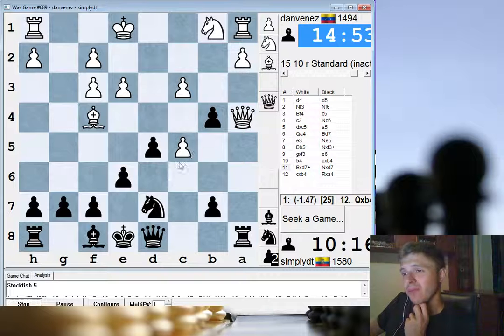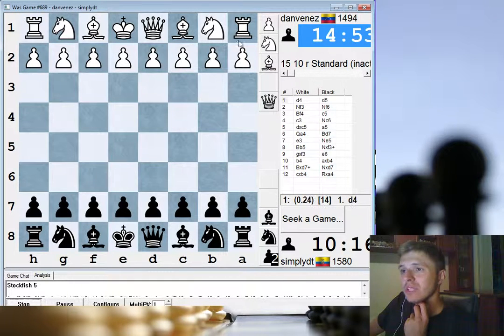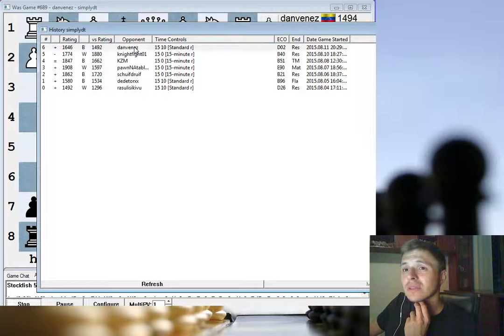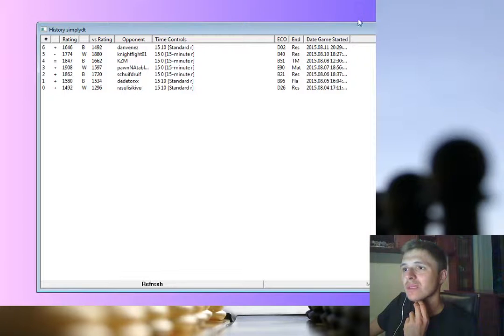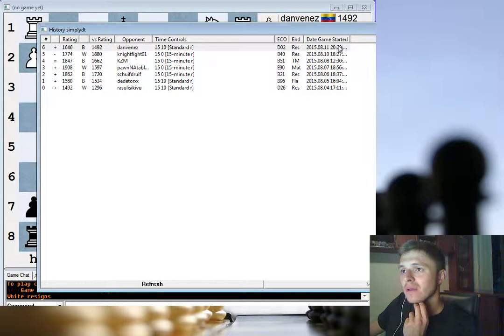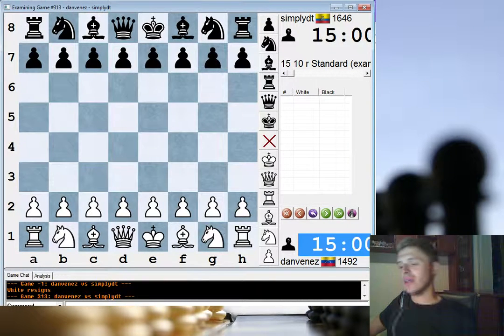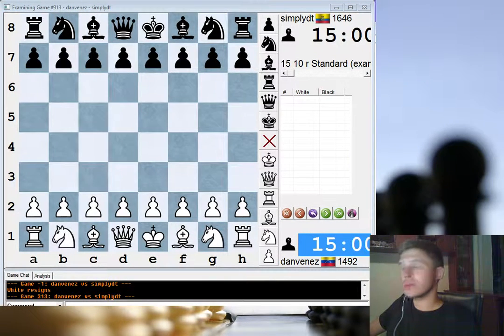I'm going to try and analyze this. Let's go to what the computer says. How do you change this to examine? I'm going to actions, show my recent games — let's go for that. You have to go to show your recent games and right-click it and click Examine. So now let's see how this went.